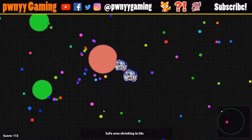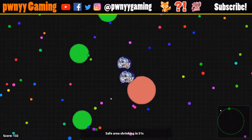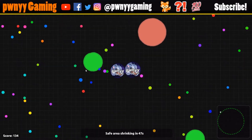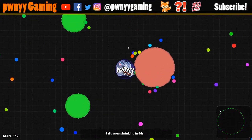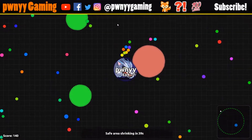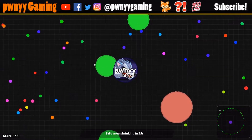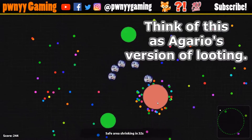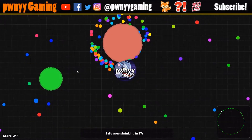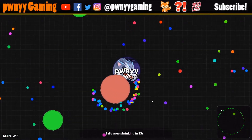I see that mother cell right there, I'm just gonna collect all the pellets around it. There's nobody nearby. I thought I was gonna wait to merge on that virus but I just send that piece into the mother cell, eat all those pieces, and now I'm gonna eat a virus. Send all the pieces into the mother cell, now collect all of my mass back. Luckily there is nobody nearby so I can get away with doing this.